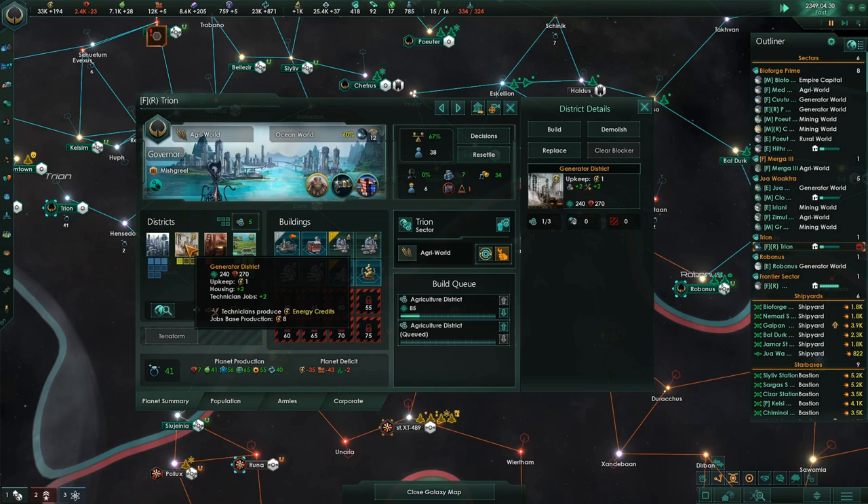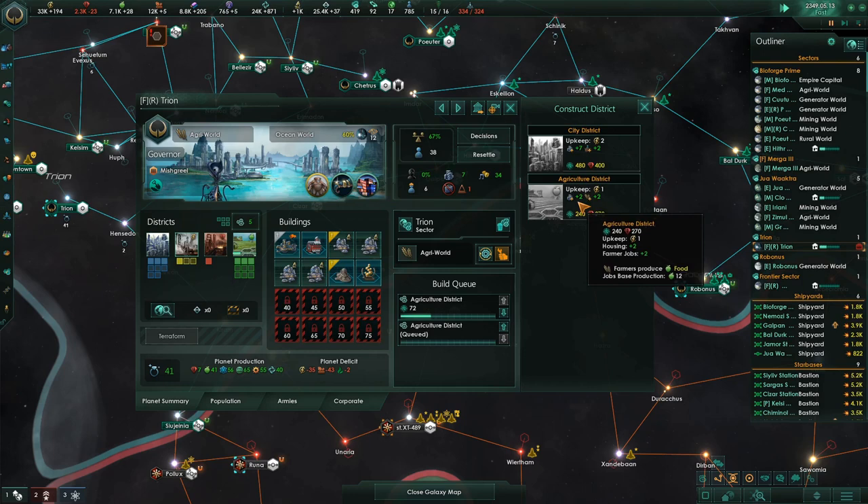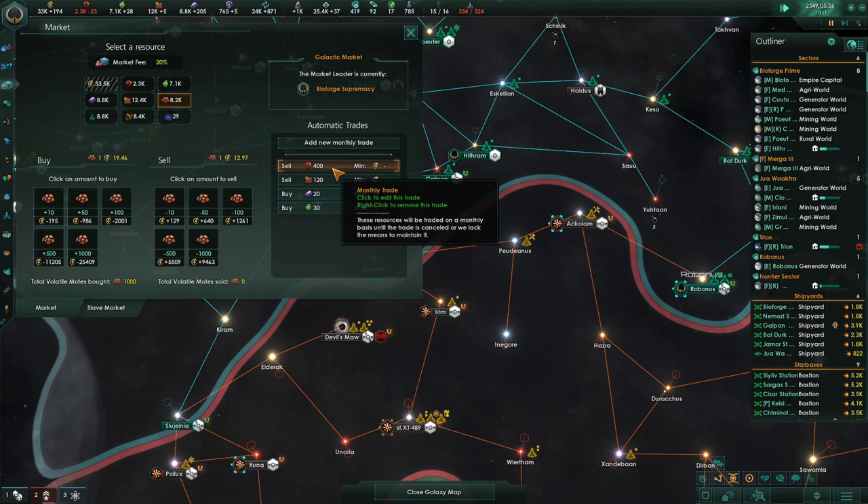I don't know why I built a generator district. Oh, I didn't — I think the AI did that. I'm going to replace that with the Ag District, City District later. Minerals, please. Do a few of those.